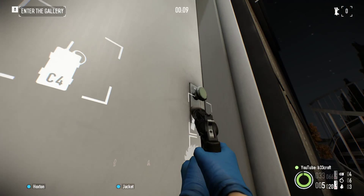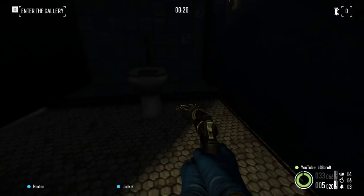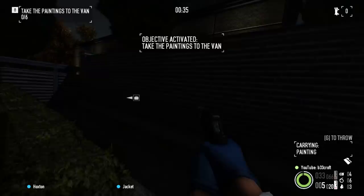Got a few spy cams set up so it does make it a little easier, especially on the side of the building that I got the spy cams. Obviously this thing can take the camera guy down. We can rush in a little bit — the security office is not there, there's no paintings, there's no guards around there which is nice. We'll throw that one down, we need to get six. This is exactly the same as the first day of Frame in Frame, same exact thing.